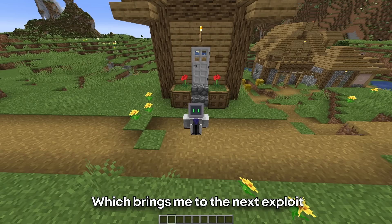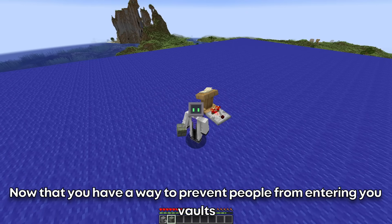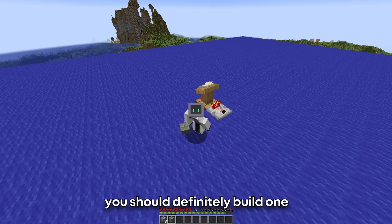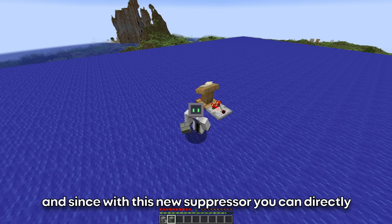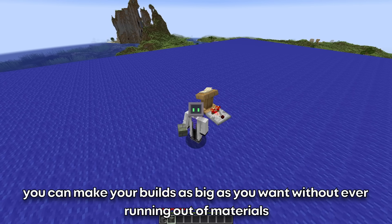But this is not the only crazy feature that it has, which brings me to the next exploit. Number 2: Duplication. Now that you have a way to prevent people from entering your vaults, you should definitely build one. And since with the new suppressor you can directly duplicate all of the blocks you place in range, you can make your builds as big as you want without ever running out of materials. Just place the suppressor so that the walls are in range and place as many blocks as you want.